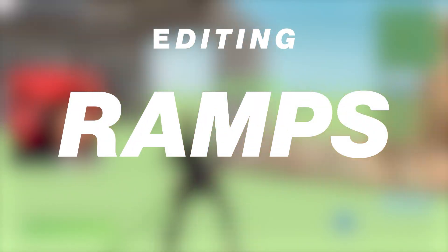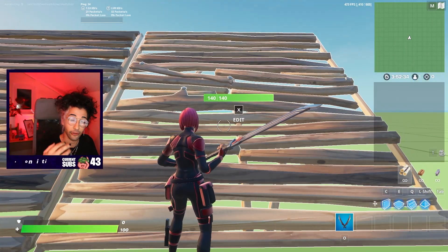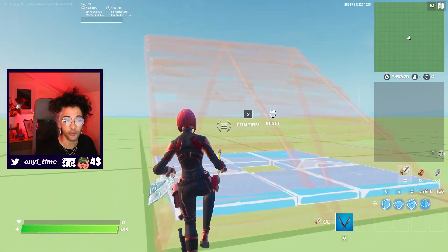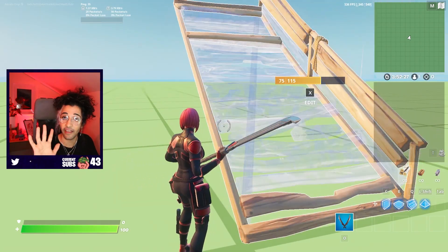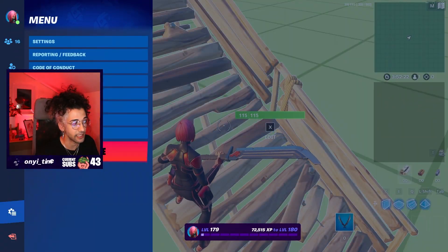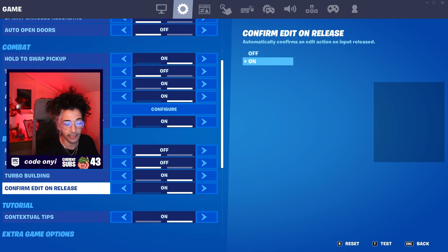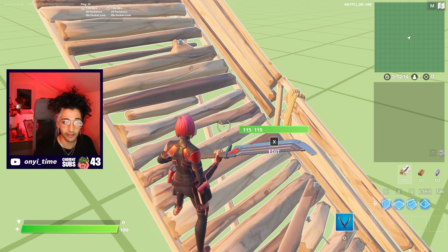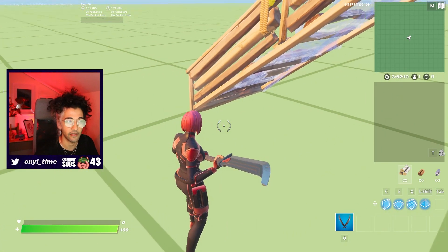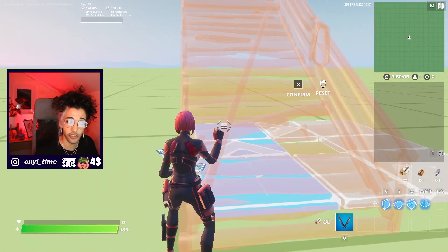First off, we're going to start with ramps. Ramps can be edited in many ways, but the most important ones are three different edits. The first edit you want to learn for ramps is the single edit in a line — click your edit button and go to it. If you have edit on release, it edits faster and you don't have to confirm the edit. You should go into your normal game settings, scroll down, and turn on confirm edit on release. That means you don't have to press additional buttons — when you finish the edit and let go, it builds for you. Going either direction is very simple, you just move in one line like this.